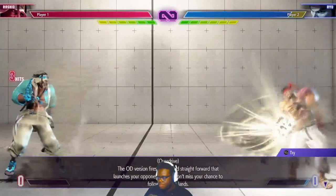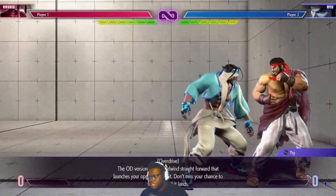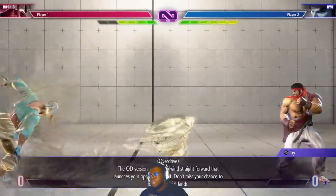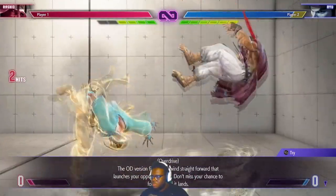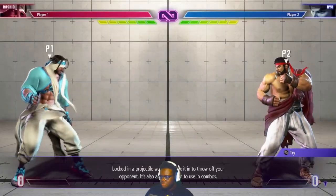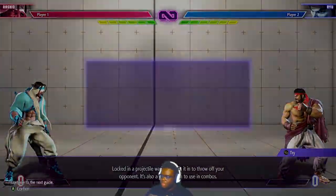Overdrive — his overdrive Whirlwind Shot is pretty much a new super that lets you shoot out whirlwinds. That's crazy. And that's out of the dash too — that's sick. Mix it into combos to throw off your opponent for a great option.